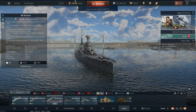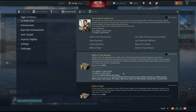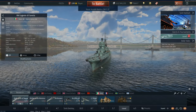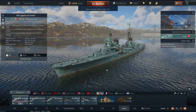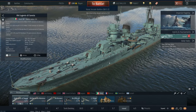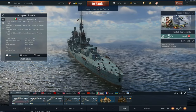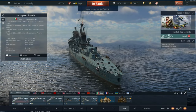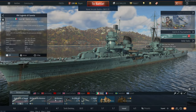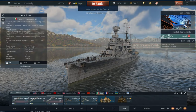Moving on to Italy. The other day they had the Battle of Cape Matapan event - you could use British or Italian vehicles. I decided to use Italian because I had a few things to research. We ended up fully researching and spading the Eugenio di Savoia, which has smaller cannons at 5.3. Italy is one of the only nations where this isn't the usual case - instead you actually have 203mm at 5.0 in the form of the Bolzano and also the Trento.